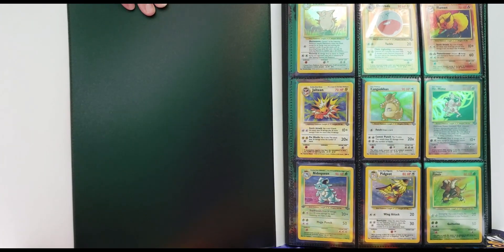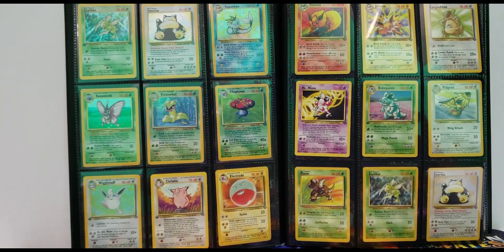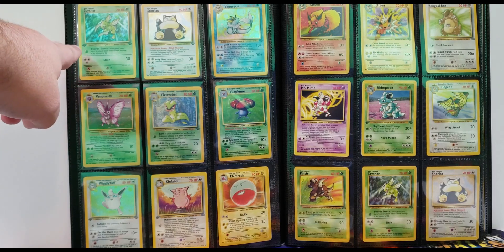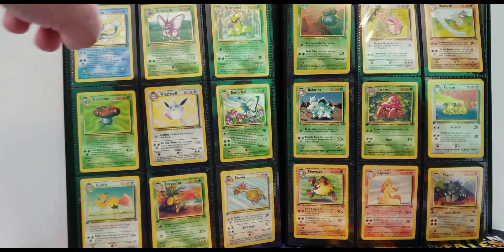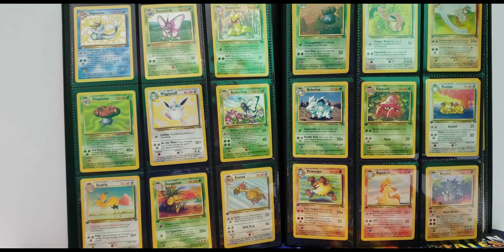Here's our Jungle set to get you started. As we go through, you'll see different ones — we got some first editions in here. All the holographics are wonderful; love the old sets. Sorry for the glare, there's just no good way to get the lighting right, but it'll probably be a little better as we go along. You can't get any better than the older cards from Wizards of the Coast. We're super excited because a lot of the Jungle set has some good first editions, as you can see. This is a full Jungle set and we got a lot of good first editions going through.